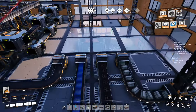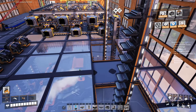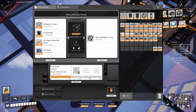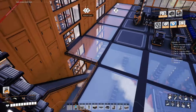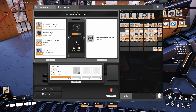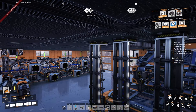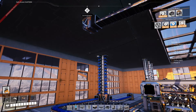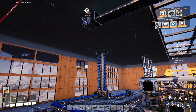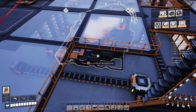The iron rods merge and go through a smart splitter that says first go to the assemblers, and when full go into overflow to the top storage. More importantly they go into the four inputs of that manufacturer — which looks pretty cool with the elevator coming right in. This is where we're making the heavy modular frames, two per minute, and they go all the way over here into storage. The manufacturer needs four inputs: modular frames, steel pipes, encased industrial beams, and screws.